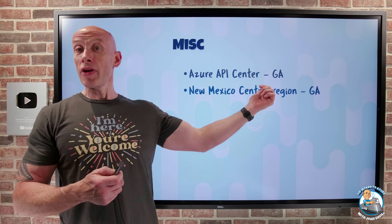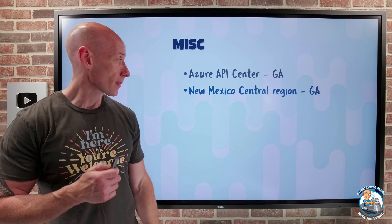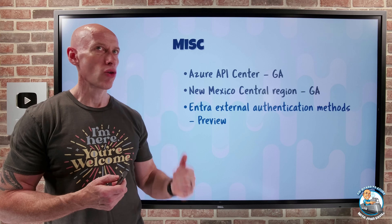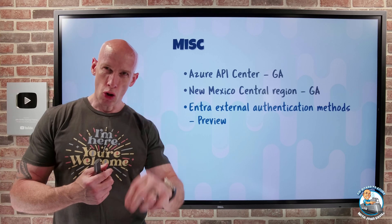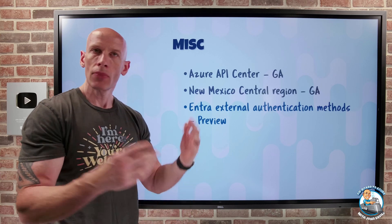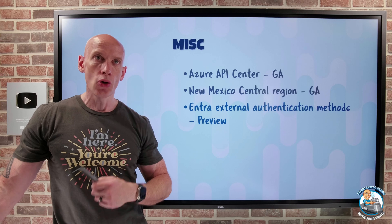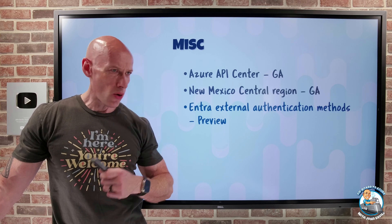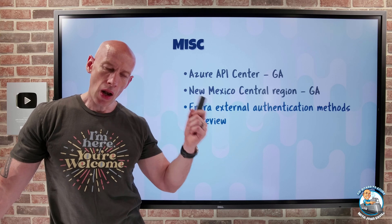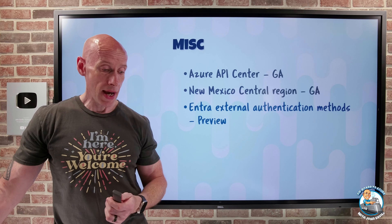There's a new Mexico Central region — it supports availability zones and is the first cloud region in Mexico. Entra now has external authentication methods in preview. We had custom controls before that let us use an external MFA solution. Now with external authentication methods, if I'm using an external MFA like Duo, RSA, or Entrust, I can light those up and leverage them for things like PIM within Entra.